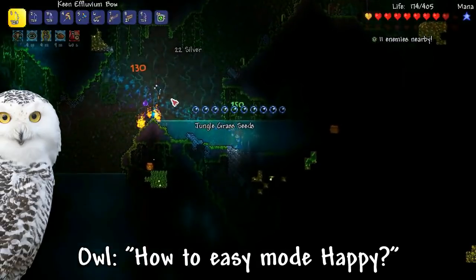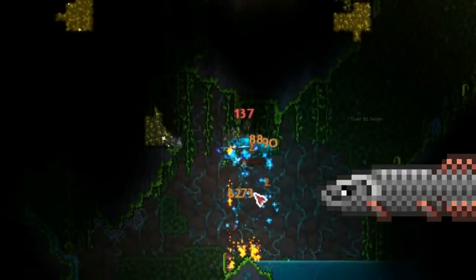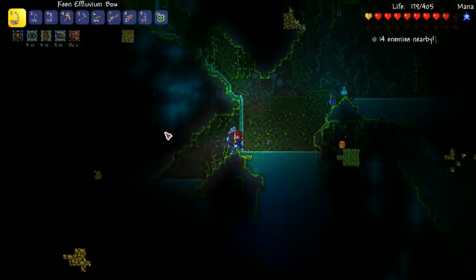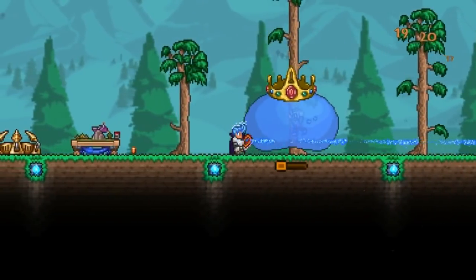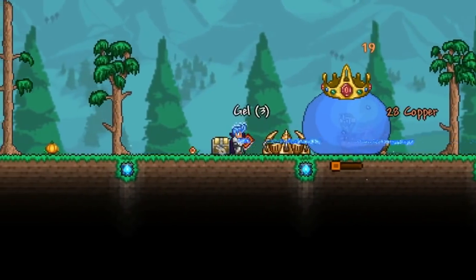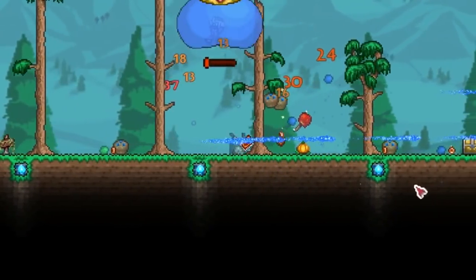Some of you might be sitting there thinking: well, if it's not an option in the menu but I can turn it on or off at any time I want, what on earth is it? How does easy mode actually work? It's the weapons. It's linked to weapons that are easily accessible at certain points of the game that are completely overpowered compared to similar weapons you can acquire at that stage.